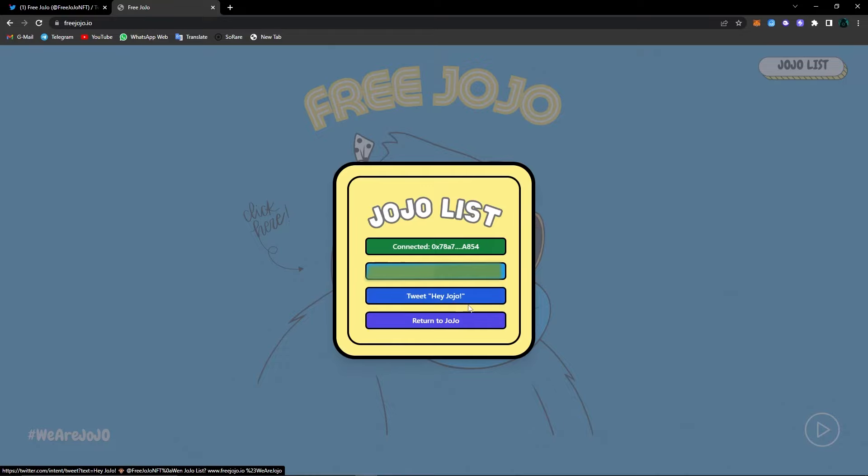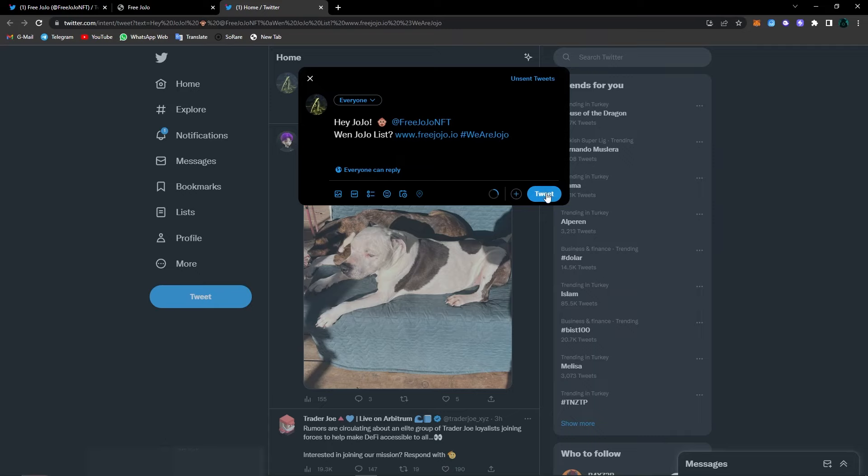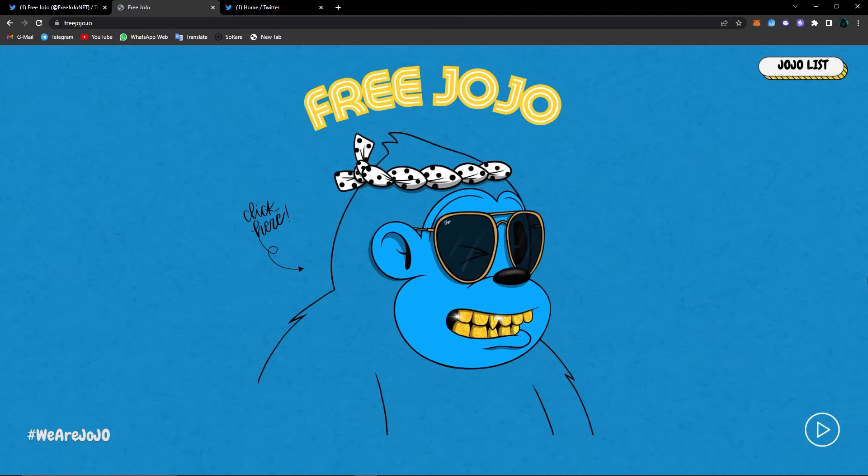Now we will need to tweet the Hey Jojo post. Click on this and as you can see it says 'Hey Jojo' and 'when Jojo list.' After tweeting it, you will see an option to enter the raffle. Click on this to enter the raffle — it says Jojo list raffle entered. You can do this as many times as you want, but I recommend doing this with different wallets and different Twitter accounts. And with that, we've joined the Jojo list raffle too.